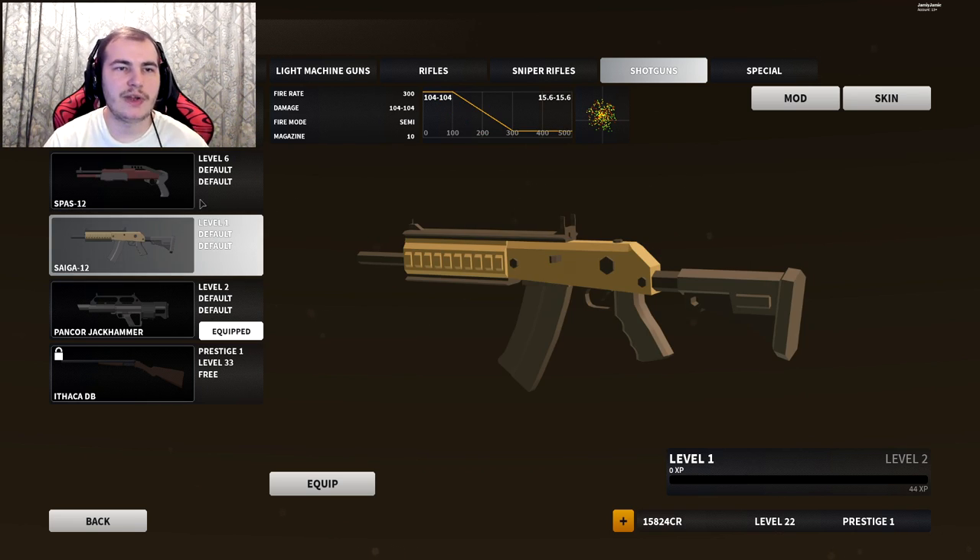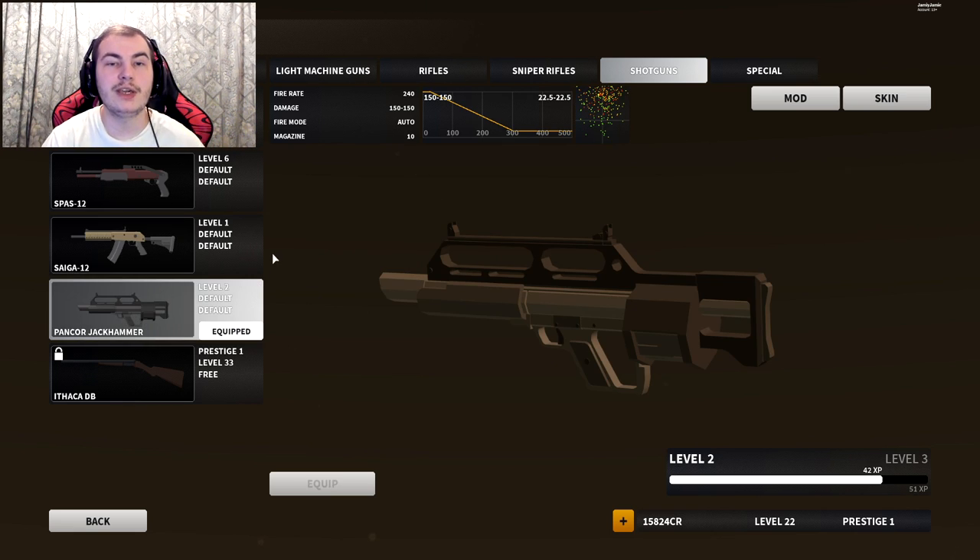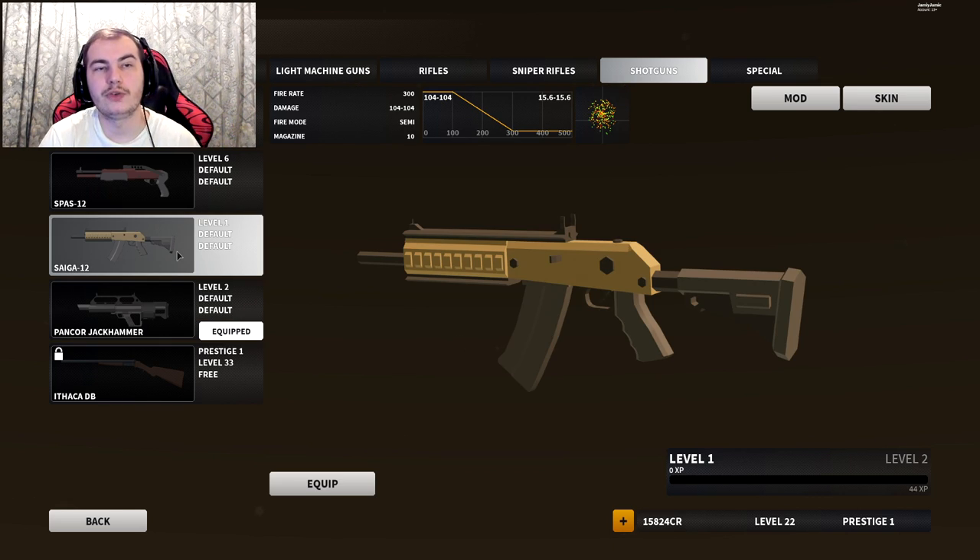The SPAS keeps most pellets fairly close in the center — like within 25 meters most pellets are going to hit. The Saiga is semi-auto but fires a lot quicker so it's a bit more spread out. But the Jackhammer is freaking everywhere — you're not hitting anyone outside five meters. It seems like it does good damage, which is great, but only when you're within that five-meter radius. Outside of five feet you're not really doing anything with it, as you can see the pellets just fly off in every direction.